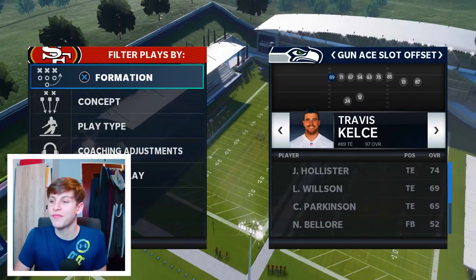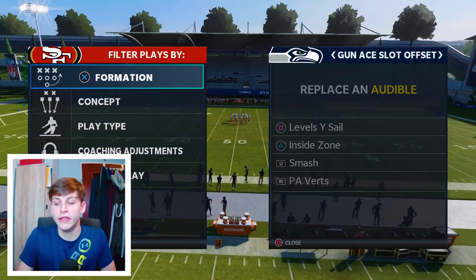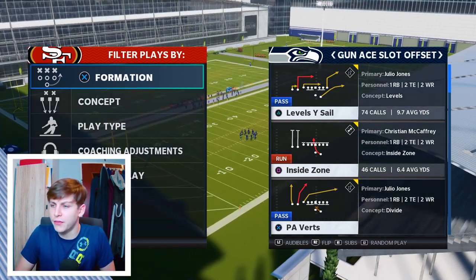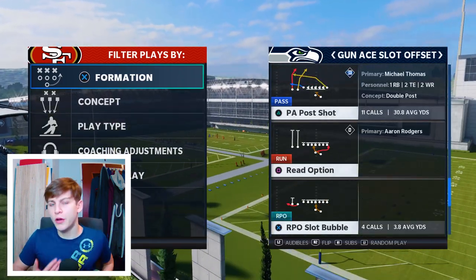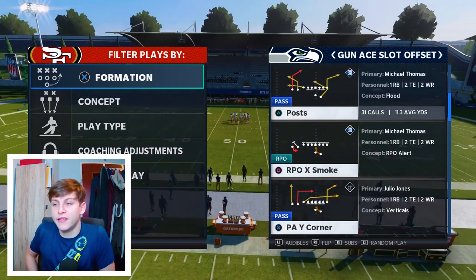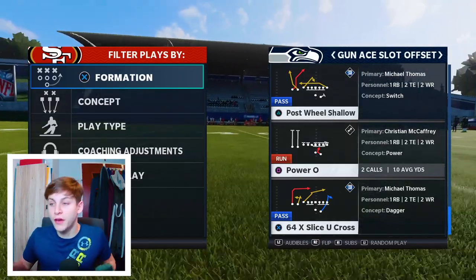Now we want to talk about our audibles. I don't really like Stick, to be honest. We want to put in Posts or Levels Wide Sale — whichever one you prefer. If you come out in Posts, you always want to have Levels Wide Sale as an audible, and vice versa. I really like Inside Zone. PA shop post — not really post real shallow; I may go into that in another video. The guy I played only ran a couple of plays on me, so I'm going to stick with the plays he ran.